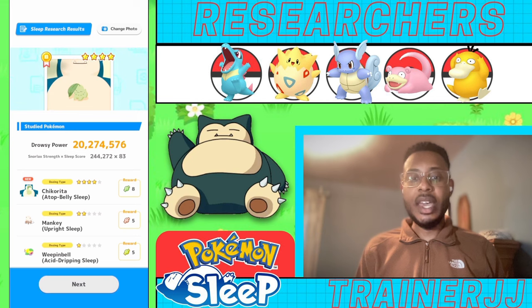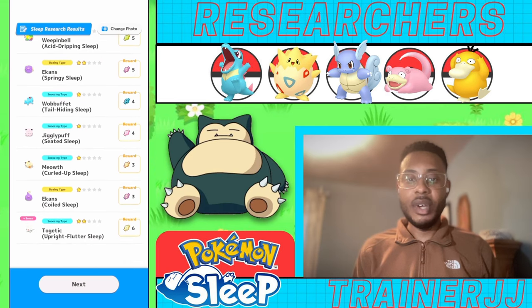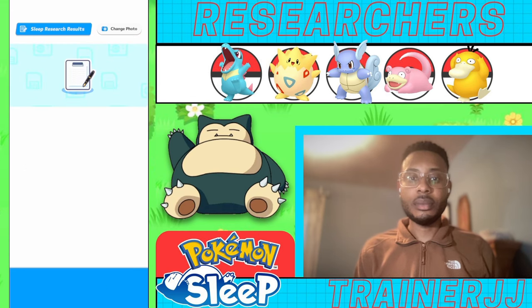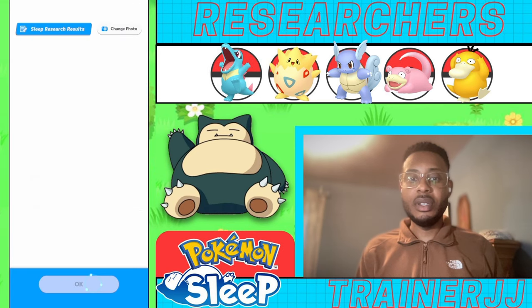Eight candies for Chikorita, five for Manky, five for Bellsprout, five for Ekans, four for Wobbuffet, four for Jigglypuff, three for Meowth, additional three for Ekans, and six for Togepi. And a 1200 Feeder Experience — pretty good.